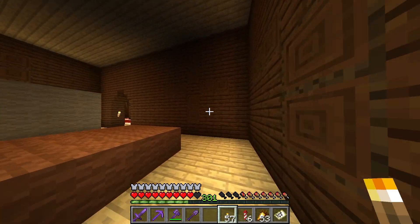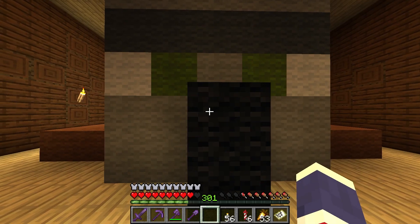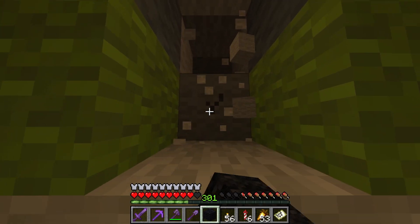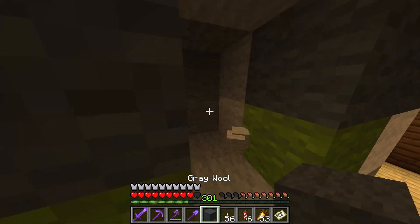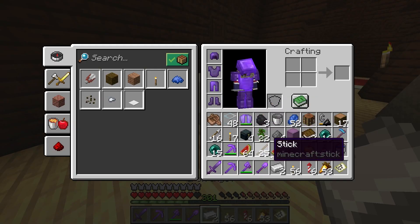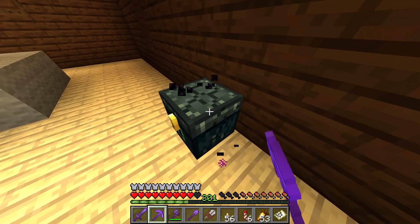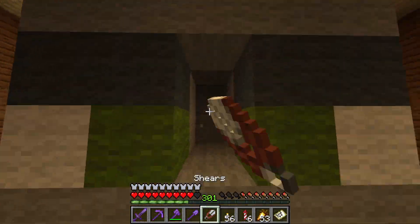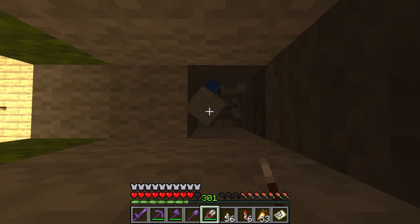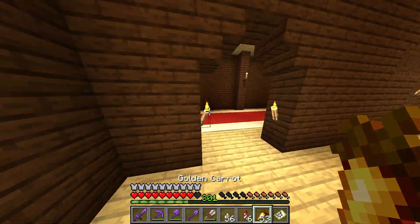I think this is an invoker statue. I don't have shears, and of course I don't have anything to make shears. I think there's supposed to be something in the middle, right? Like a chest or something. I'm gonna go get shears. There's lapis? Why is there lapis? I don't know why there's lapis. There's nothing in there. I don't know what the point of that is.